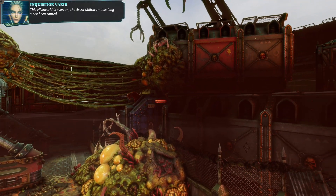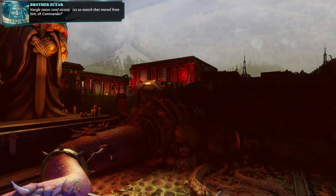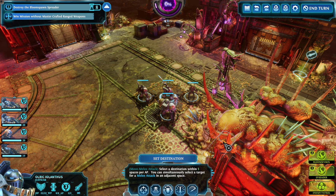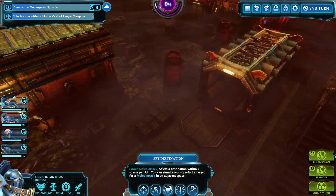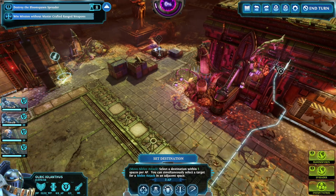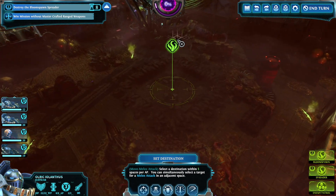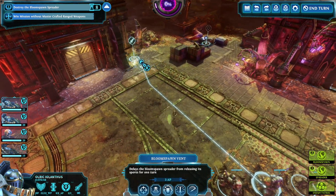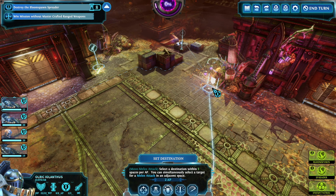This hive world is overrun. The Astra Militarum has long since been routed - Nurgle tastes total victory. Better snatch that morsel from him, eh commander? Destroy the bloom spawn spreader - we've dealt with this before. We don't need to fight the bloom spawn, but if it's within range maybe it's worthwhile. We do see a reinforcement set very close. The spreader is, as presumed, all the way across the map. Let's go ahead and start by figuring out the movement - you're staying still, so let's move everyone up.